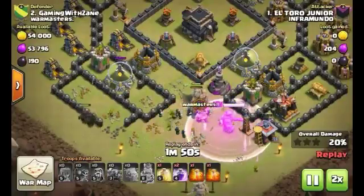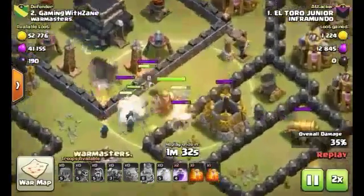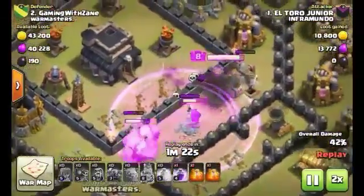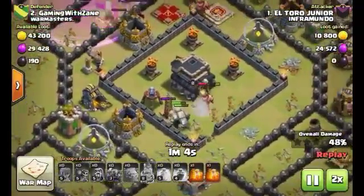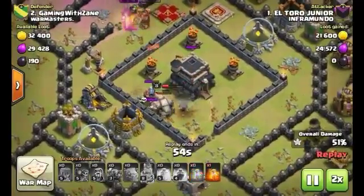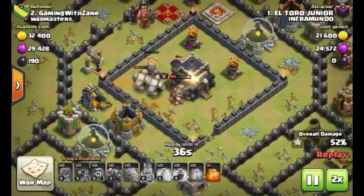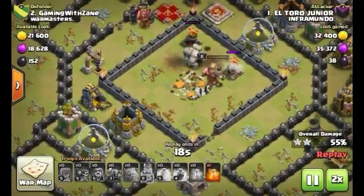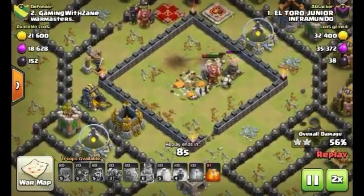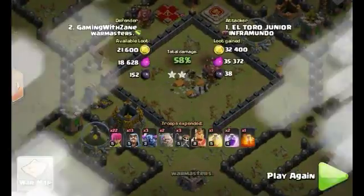There's a lot of pressing damage right there, and some distracting skeletons that aren't going to do much. Getting into the core - that's what gave him his two-star. He uses that to his advantage, adds insult to injury with that poison. He's taking down the town hall, and that's going to give a lot of points. One of the golems is about to break into golemites, and it's game over for me. He got a 58% two-star - he did a very good job with that.